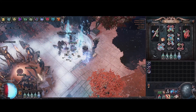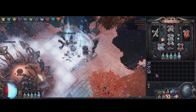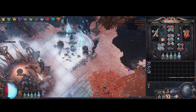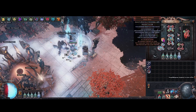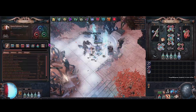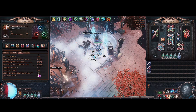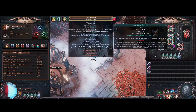Hey guys, a new video for Path of Exile 3.22, still on the armor stacker. You might notice we're wearing some different items — I decided to try out ghost busting on the transcendence armor stacker. I did swap a few gear pieces for some magic find gear, not that much, but we're at about 30 quantity and 166 rarity.